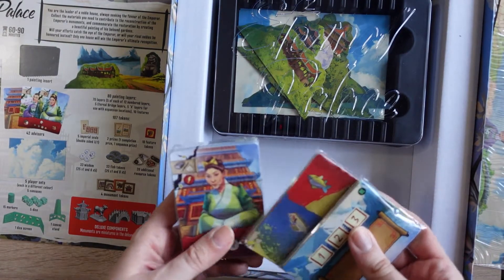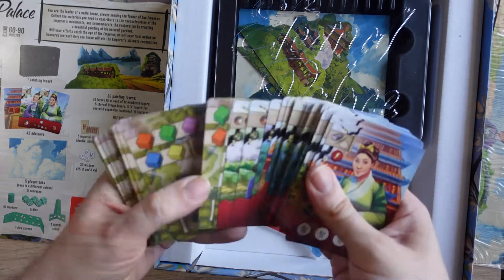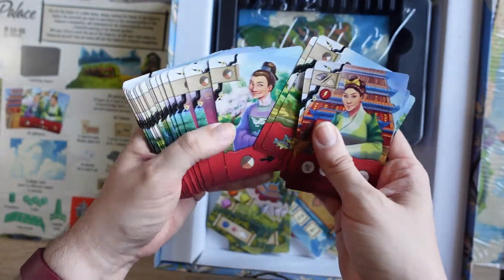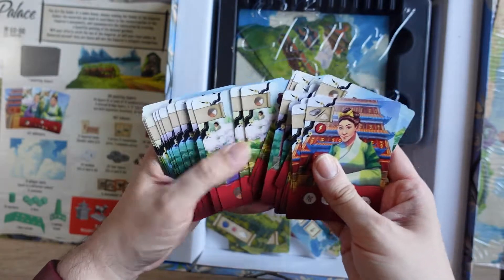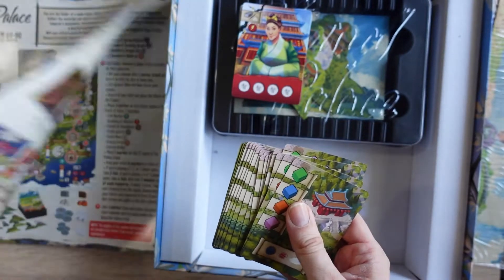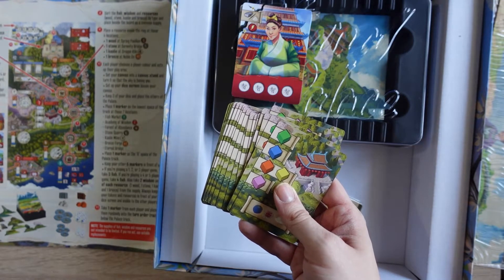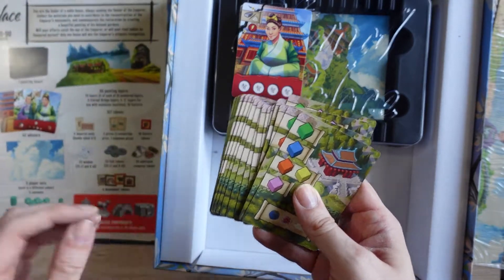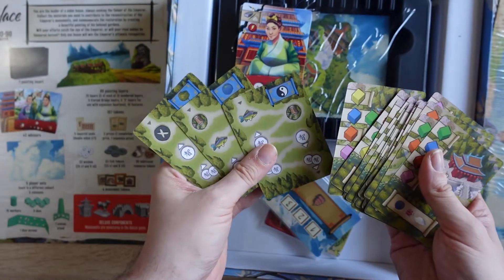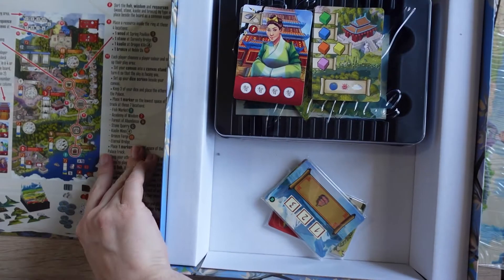Right, what we've got here — we've got extra bits and pieces. We've got our cards. We should have 42 advisors. Let's have a look at these. I'm guessing those are our advisors — they all look very wise and ready to dispense lots of helpful advice, I'm sure. And then we have other cards, which I guess are for the expansions. This is solo mode — 17 master cards and three personality cards.